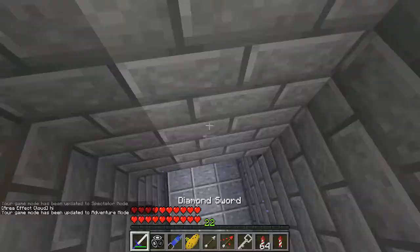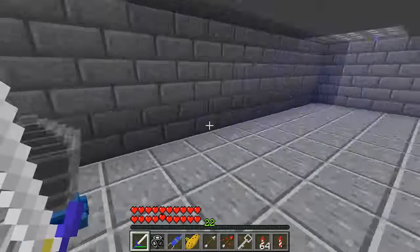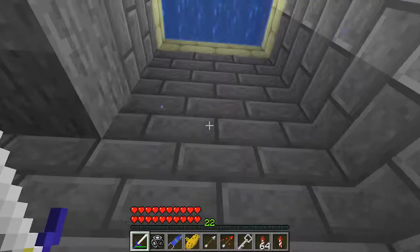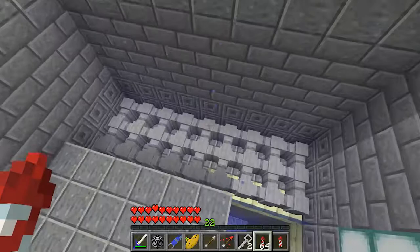We'll go down here to reveal another key — not before fighting some enemies. This is like a little enemy gauntlet. We hit the switch and down come the enemies. They're kind of pathetic, but they kind of are in the original game too. Small key, and we shall continue on. I should mention that these are spikes here, so if you stand on them, you will take damage.